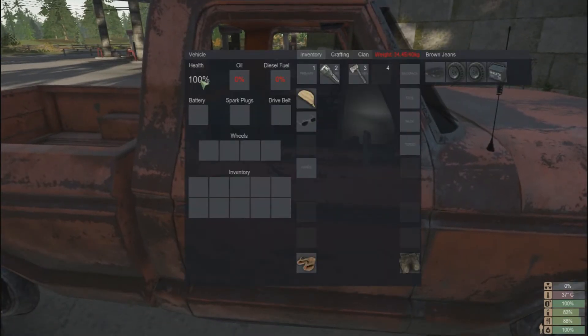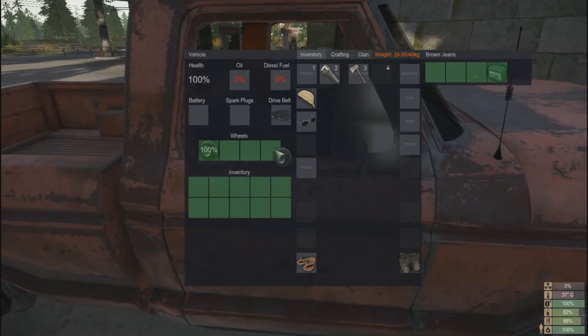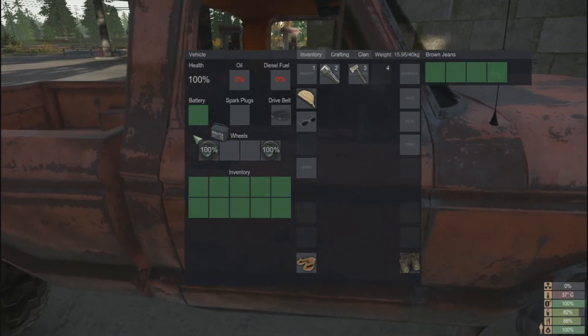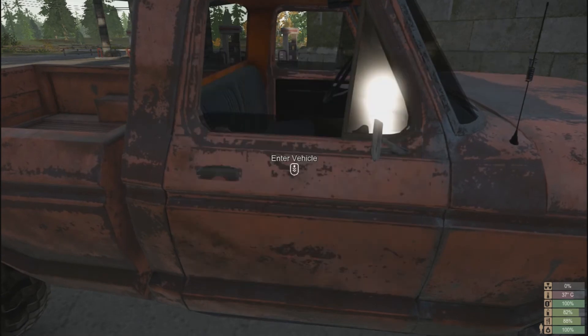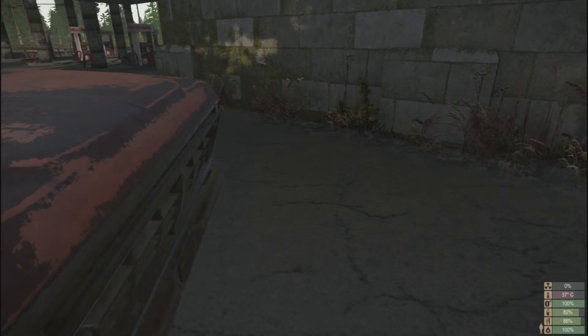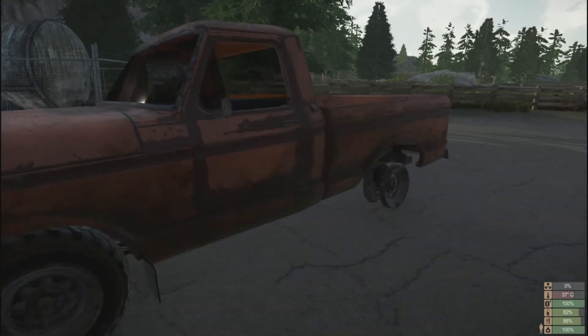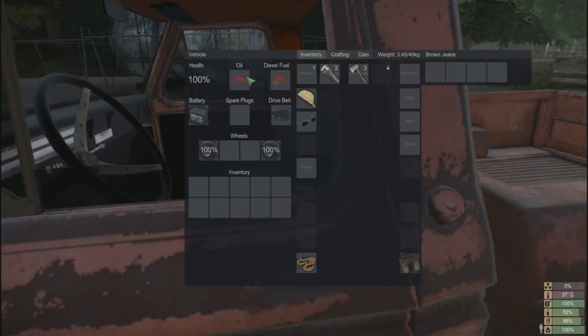You can see the status of the car — health, oil, diesel, spark plugs, etc. You literally just drag these into the area you want them to go. So we'll add the front left wheel, the back right wheel, and the battery. As you can see, as I add those in they just pop up on the car. Before I can go anywhere I need to find two more wheels, spark plugs, oil, and diesel.